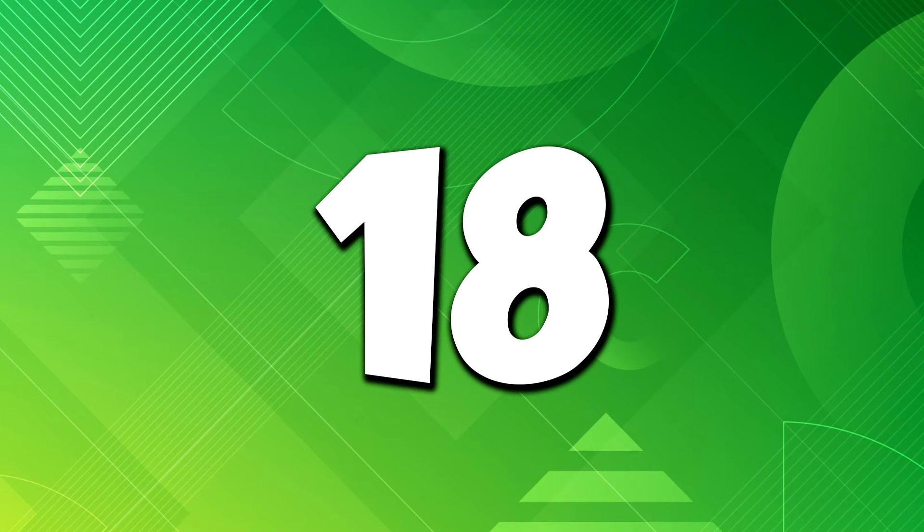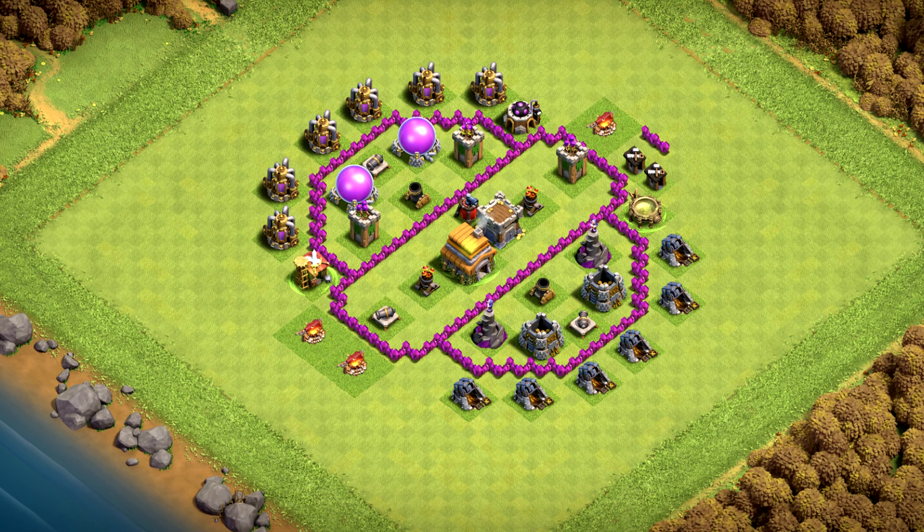Base number 18 is great for trophies — use it for wars and clan war league. Base number 17 is an amazing overall base with a cool design, perfect as a farm base, war and clan war league. You can also use it for trophy pushing.